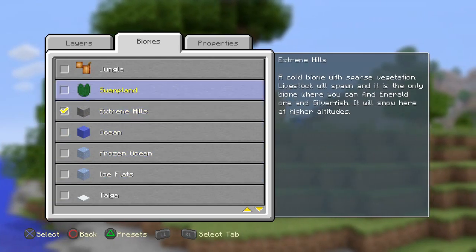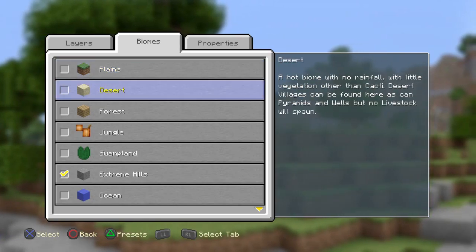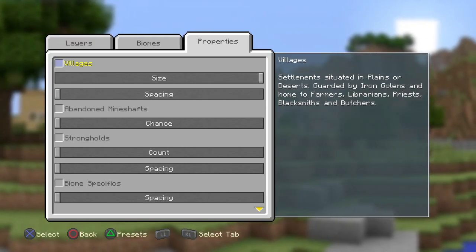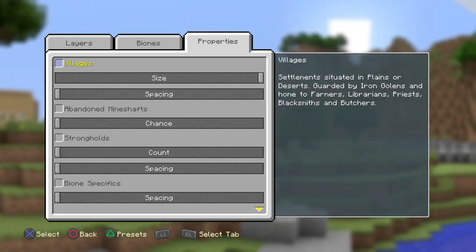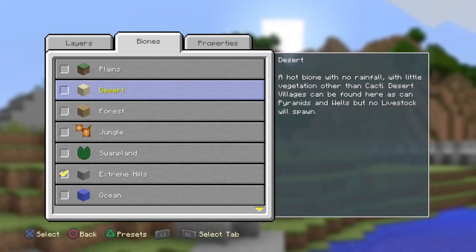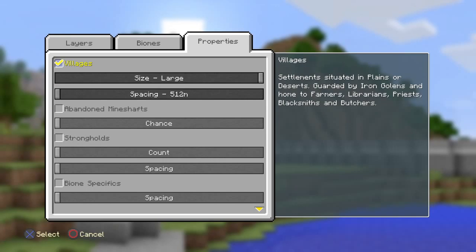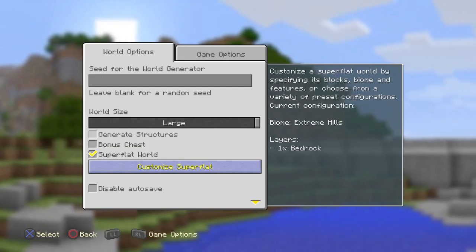You want to turn villages off because otherwise it'll come up with a warning. If you're in a plains or desert biome that's fine, but if you're not, just turn it off. This is what happens when you turn it on: 'Villages enabled but they cannot be generated as the biome is not.' So just turn villages off - it's easier. Make sure it's only a bedrock layer.